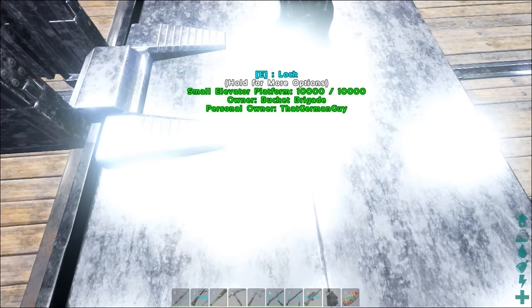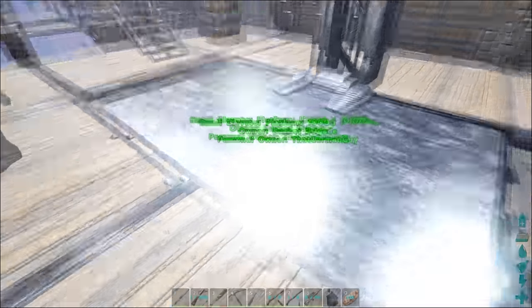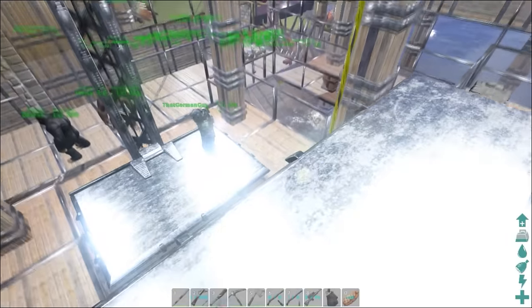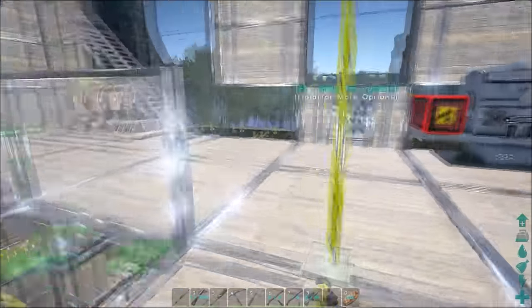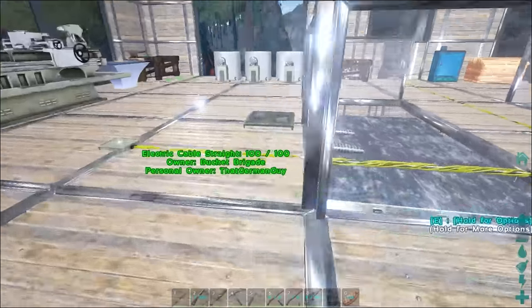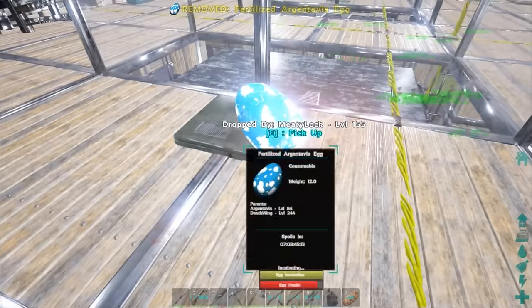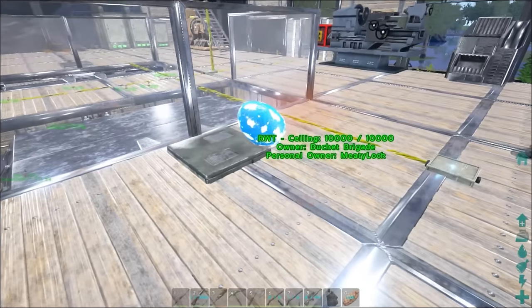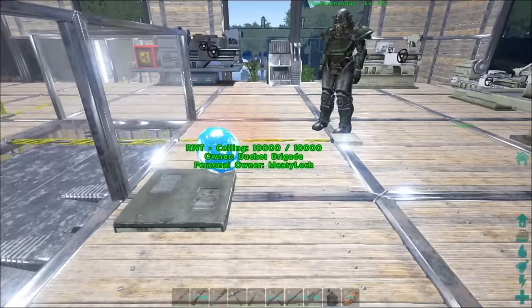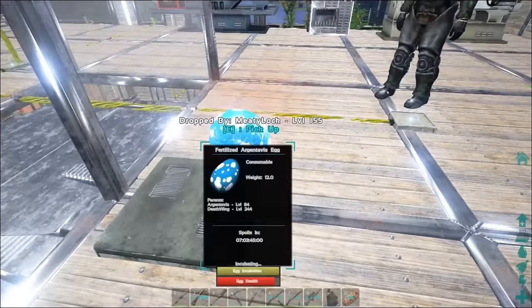Why is it saying unlock lock? Oh, I'm too heavy - there's a weight limit on the elevators. These can hold 700 weight. Also, I still have this argentavis egg from the update video - I'm going to go incubate it. It needs the cold, which makes sense because the argentavis is found on mountains. We have it next to the air conditioner, so that should let it hatch.